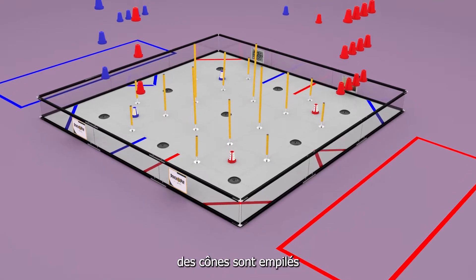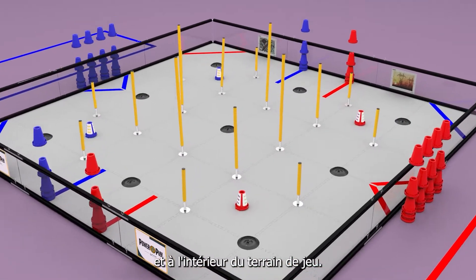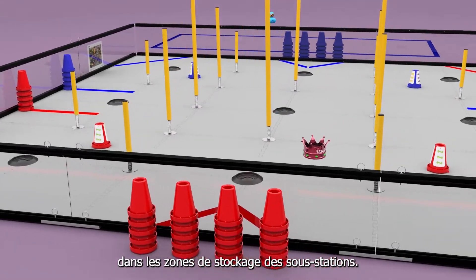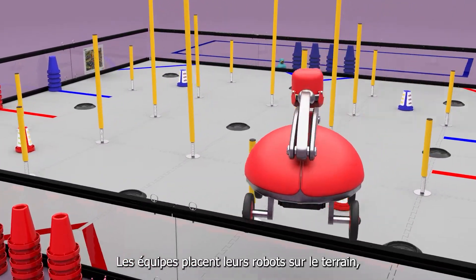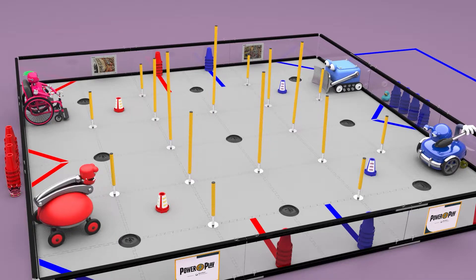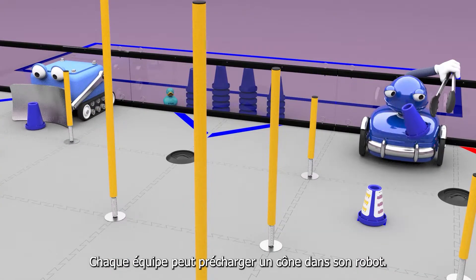Before each match, cones are stacked in the substation storage areas and inside the playing field. Custom beacons are also placed in the substation storage areas. Teams place their robots on the field, touching the wall, between the substation and terminals. Each team may preload one cone into their robot.